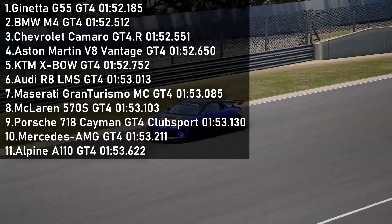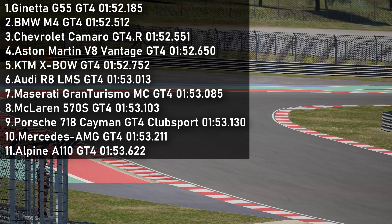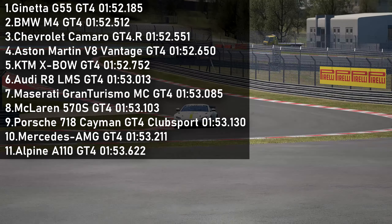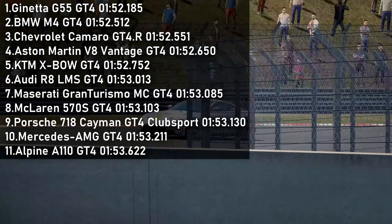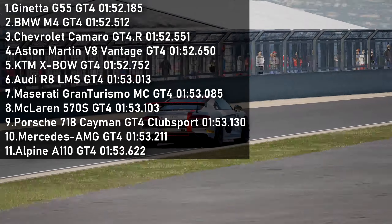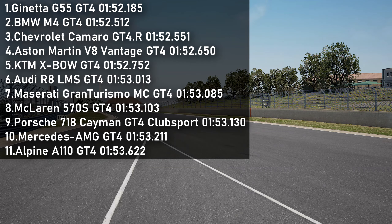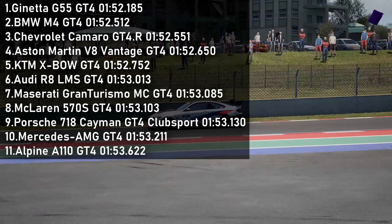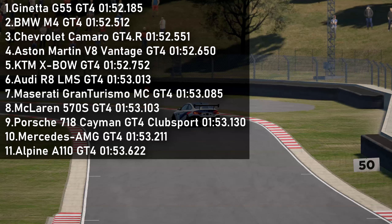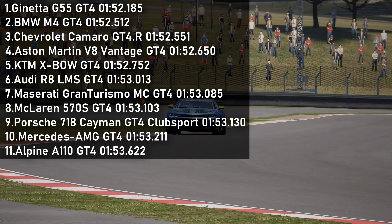Here are the overall standings: Ginetta G55 sets a 1:52.1, capable of a 1:51. Second is the BMW M4 with 1:52.5, almost identical to the Chevrolet Camaro in third also at 1:52.5 — though I still believe the Camaro is faster. Next up, Aston Martin at 1:52.6, then the KTM X-Bow at 1:52.7 — stronger than I expected. Audi R8 LMS at 1:53.0, could have been a 1:52 had my lap not been invalidated.